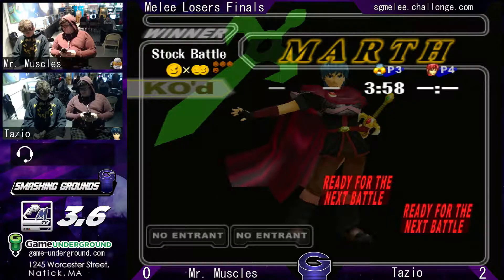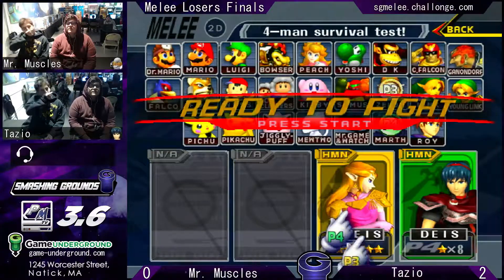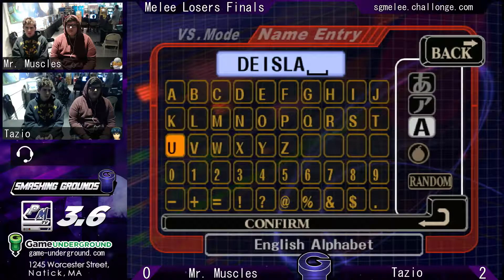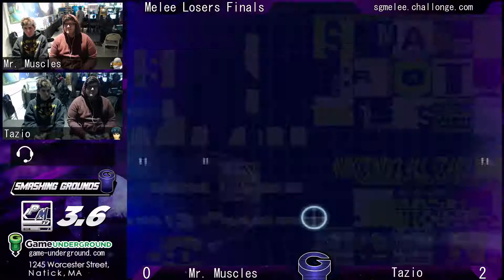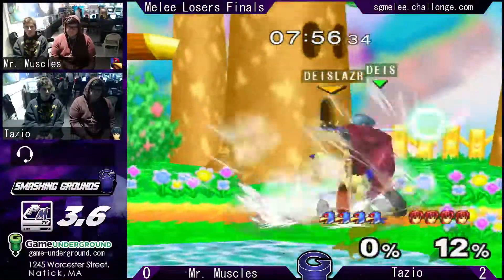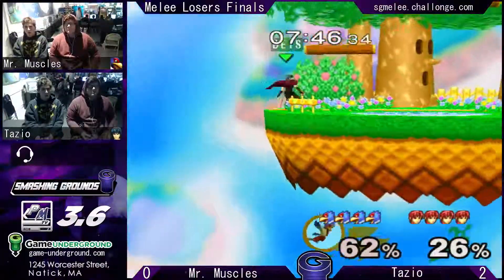Mr. Muscles got some things he's thinking about. Both of them taking this match pretty seriously, even though they both came from the same school. Mr. Muscles switches to Falco and picks the same stage — understandable, also a good counterpick for Falco. But Tazio looks like he's prepared, and he just outsmashes Coach Raw. He manages to get the kill anyway.